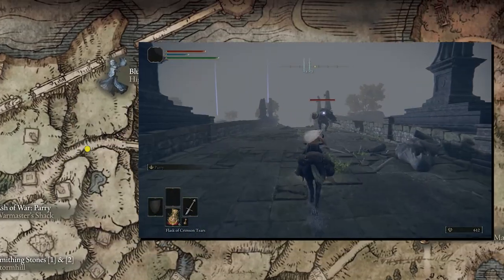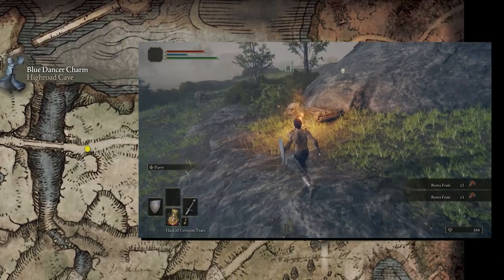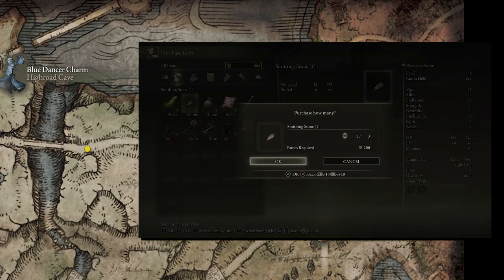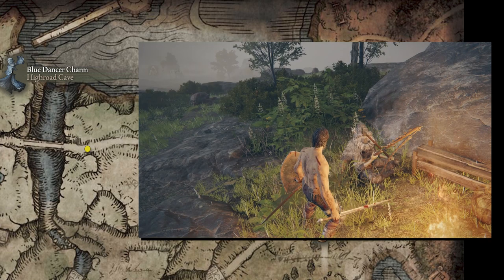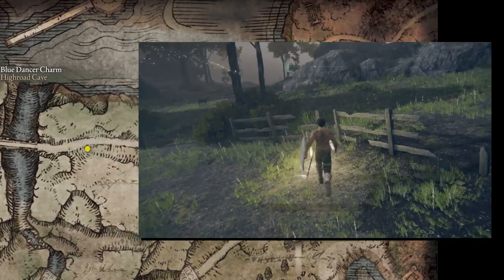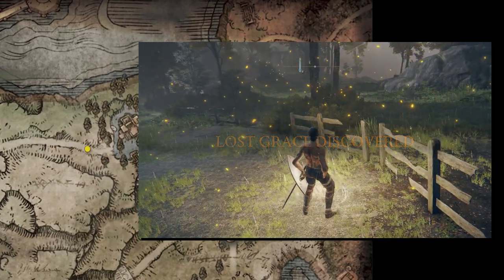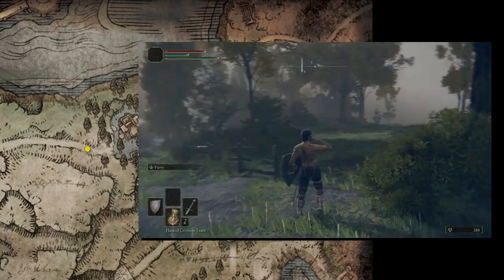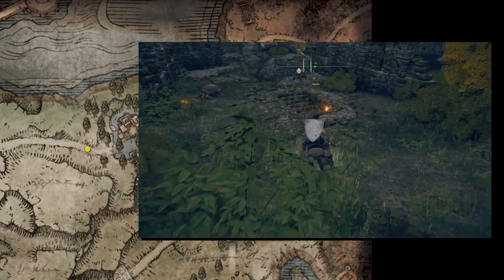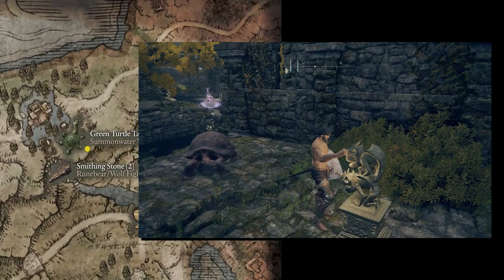After getting the Ash of War, continue down this path past Saintsbridge. On the other side, we'll meet a merchant who sells Smithing Stone ones — you might make note of them on your map to come back to if you're struggling to find them, but the drop rate for these items has drastically increased in the 1.03 patch. Keep going east on this path until you hit the Summonwater Village outskirts site of grace. We'll be using our stonesword key on the southeast side of the village to unlock a fog wall for our first talisman, the Green Turtle Talisman.